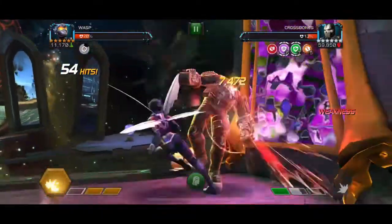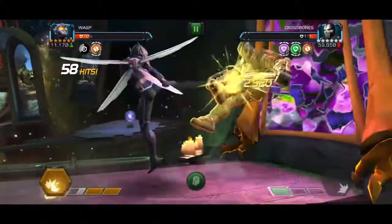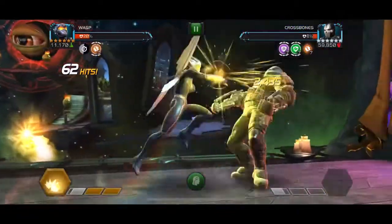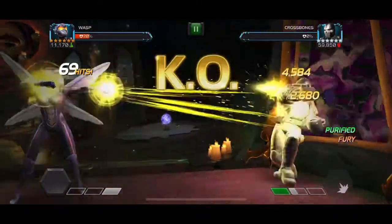Wasp is an underrated champion. She doesn't have a ton of utility, but the fact that she can do this loop — chaining on heavies and pushing the opponent over a bar of power — can make a lot of different fights and scenarios a lot easier, as you can see here with this very specific scenario.